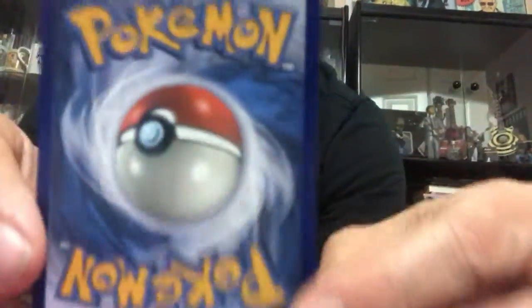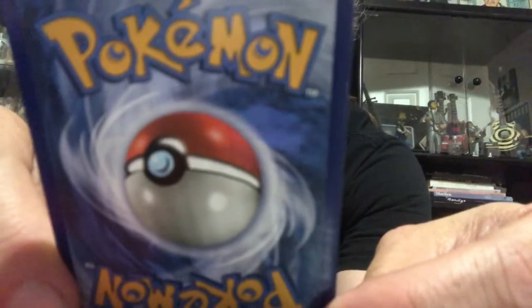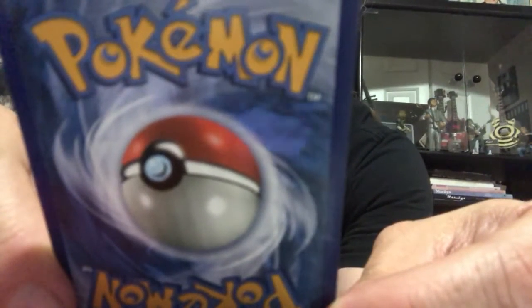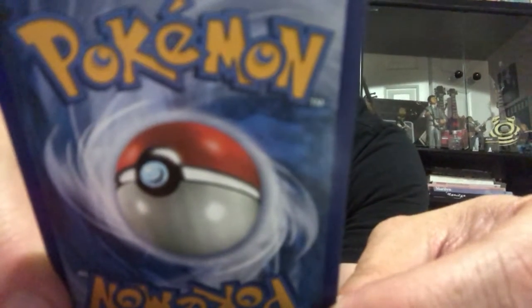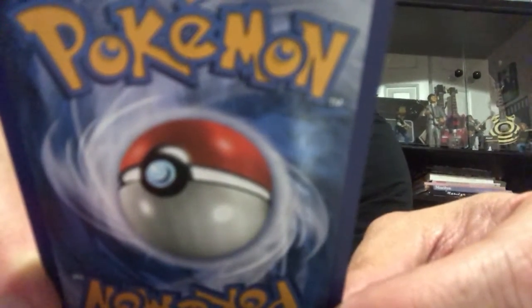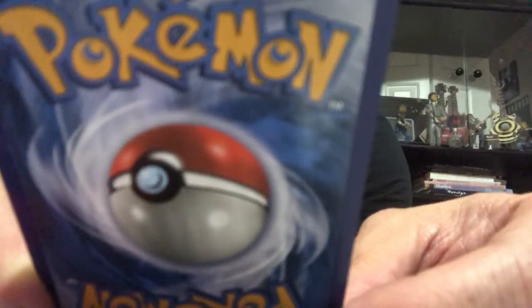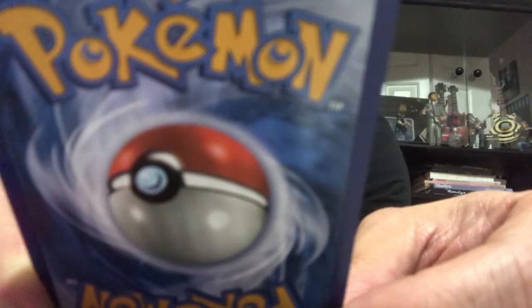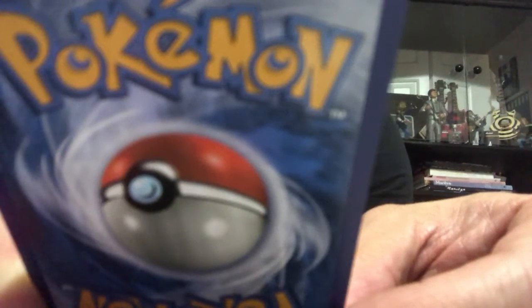Let me give it a quick read for you. It has 180 HP. The first move is called Absorb Vitality — it does 20 damage and you heal the same amount of damage from this Pokémon as you did to your opponent's active Pokémon. So you do 20 damage and get 20 health back. The second move is Sonic Evil — you need three energies for 100 damage, and this attack's damage isn't affected by weakness or resistance.